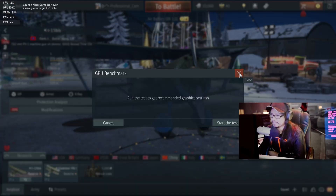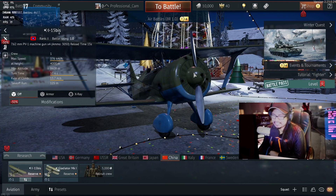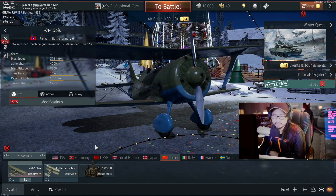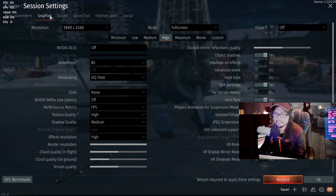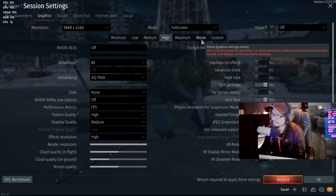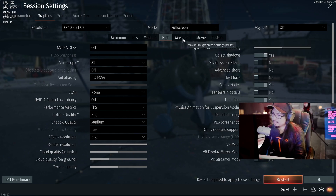I want to do my own preset. Let's go to graphics. We're already at 4K, full screen. Running at 17 frames on high settings. I'm not going to do maximum — it's no good.